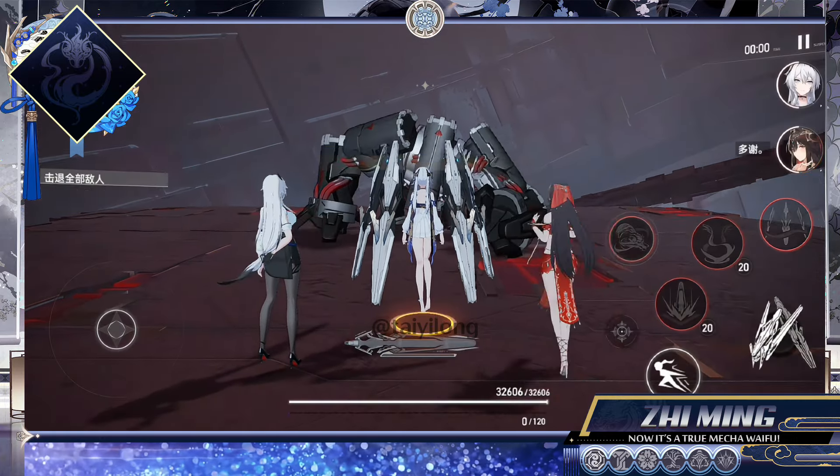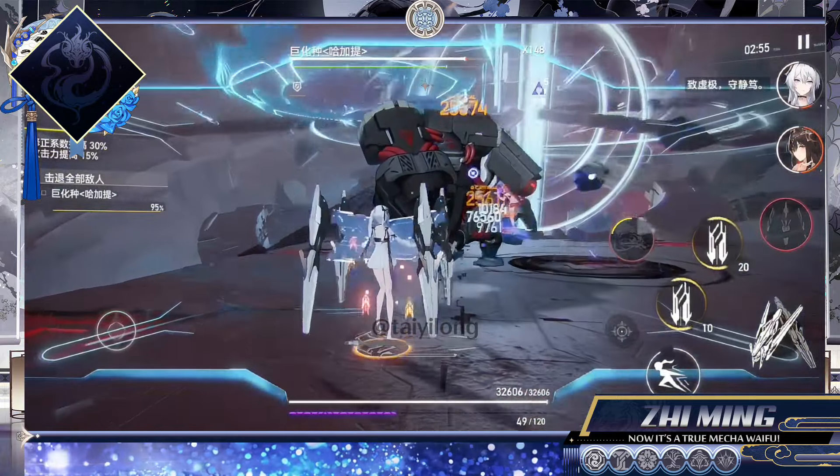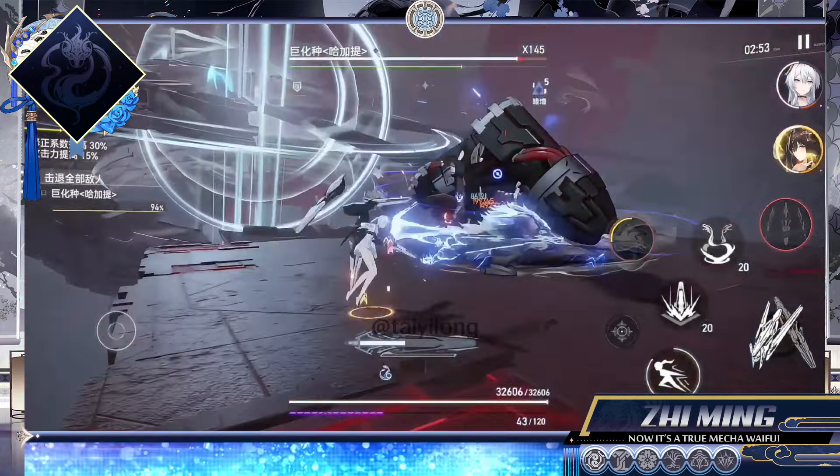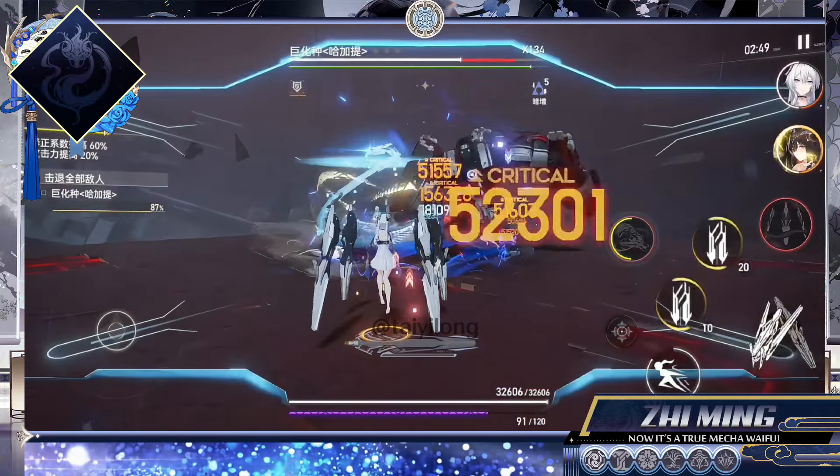You can use her Red Code as her usual damage build method for combat in long battles, while Yellow Code is mainly used for daily operations and short battles. Now, take a look at her UI design and combat demonstration.